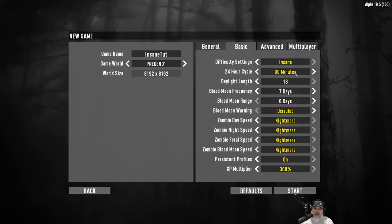As far as the day and night cycle goes, I like to play on 90 minutes. The longer your days are, the more time you have to prepare for the horde on day seven, assuming you're playing with the horde and not changing those settings. It's also going to take you longer to prepare because you're playing on Insane Nightmare speed. So we're going to leave this on 90 minutes, daylight length at 18, keep the blood moon frequency on seven days, and turn blood moon warning off, because I like to make the game as challenging as possible.